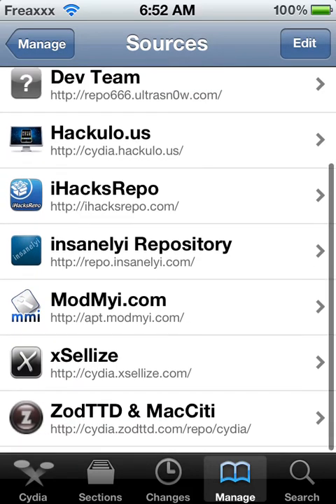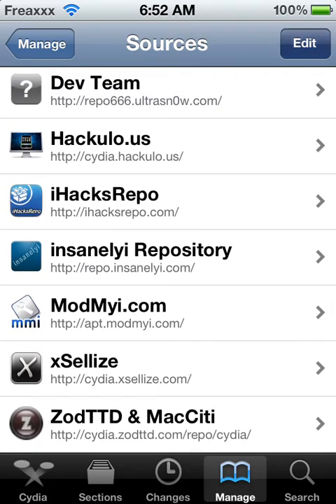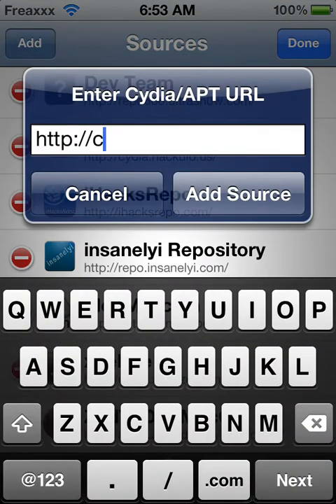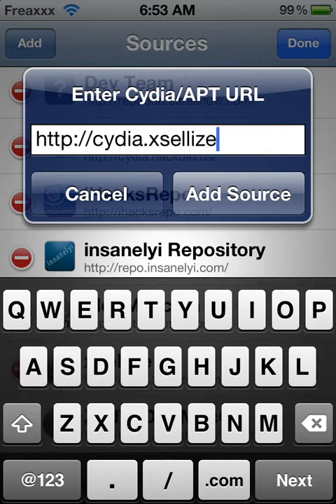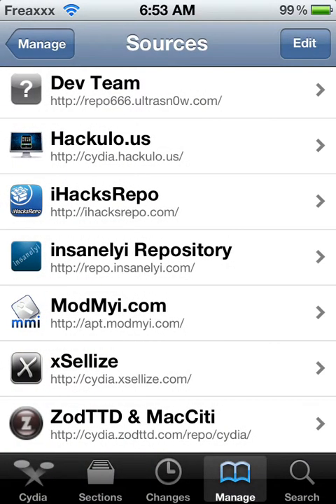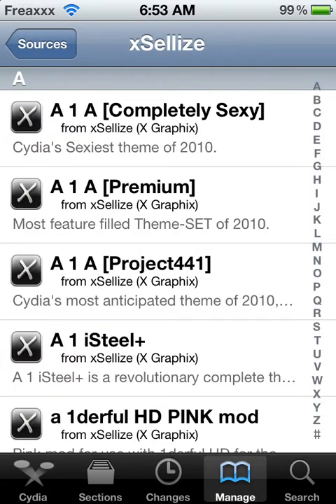You should have this installed, but if you do not have it installed, then add it right now. It's cydia.xsellize.com forward slash. If you don't have this right now, pause the video and do it now. Then when you're done, click Add Source.